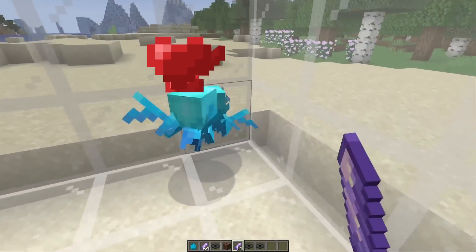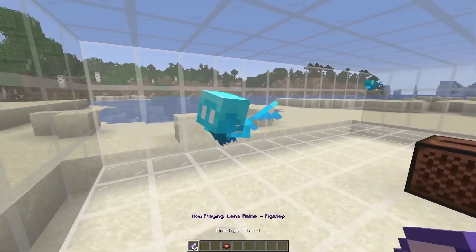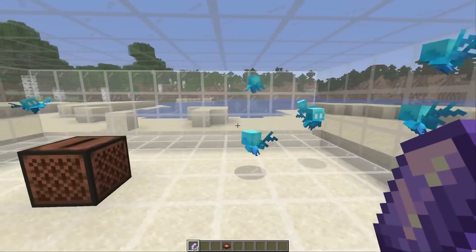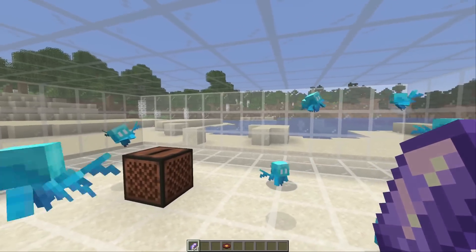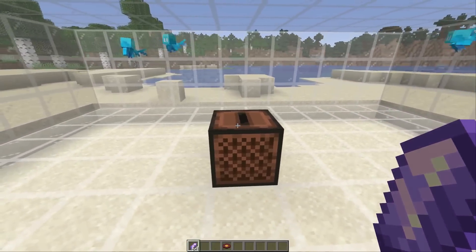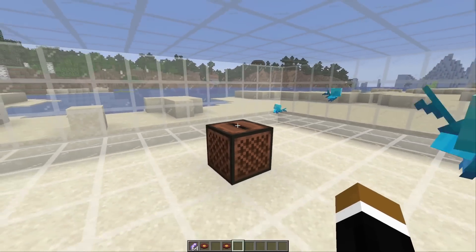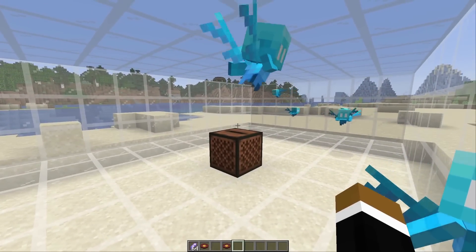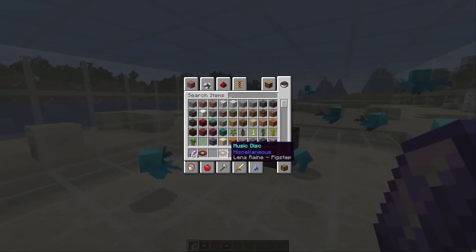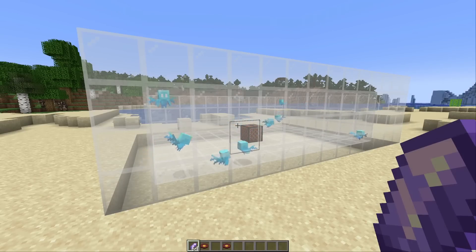Now we can breed them again. With this method it's definitely incredibly easy to get as many allays as you want because of the exponential growth — we already have eight after a couple of minutes, and after half an hour you can literally have hundreds. All you basically need is a jukebox with one diamond, a music disc — you could use the skeleton-creeper method to get a record if needed — and one geode for the amethyst shards. So this can even be done in early game.